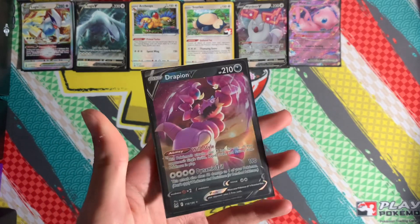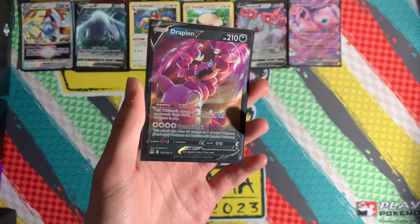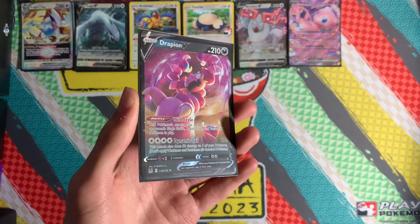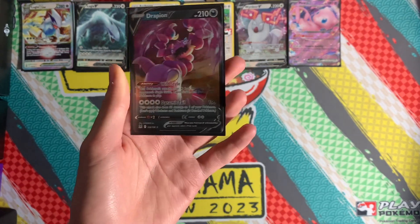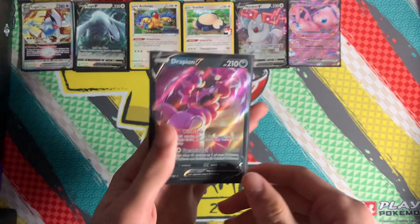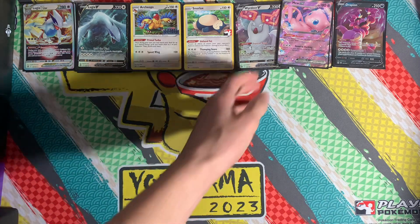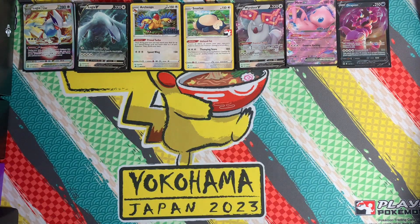Drapion V is used for Mew VMAX matchups, though Mew VMAX isn't seeing much play in my local area. It's also very good against Gardevoir with its Psychic weakness, and it's all colorless so you can build it out really easily. But yeah, Mew VMAX just isn't popular locally at all anymore — I don't know why, it's a very good deck.